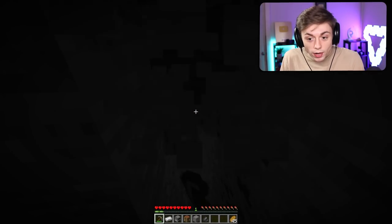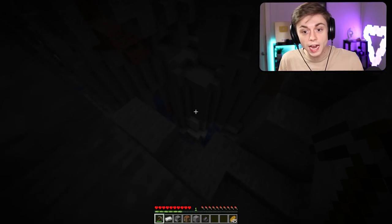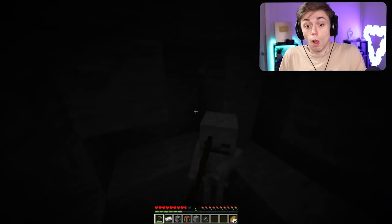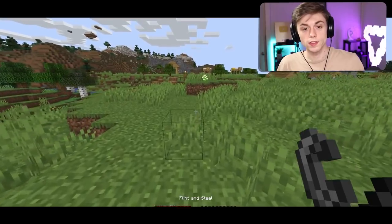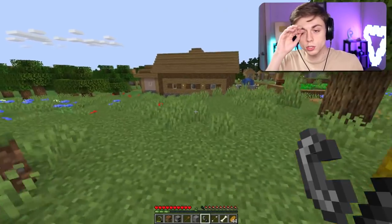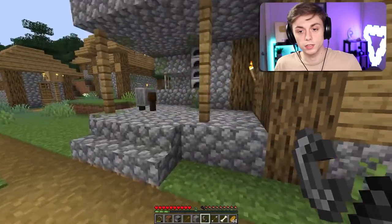I need to go get one more — just one more coal. There's a whole other cave system! I just fell into a different cave. This is what we've been waiting for. I kind of want to make a shovel as well, so I'm gonna do that right now. Where did that dirt TNT go? That's my pride and joy right there. This village is huge — I think it was over here next to the smelting place.